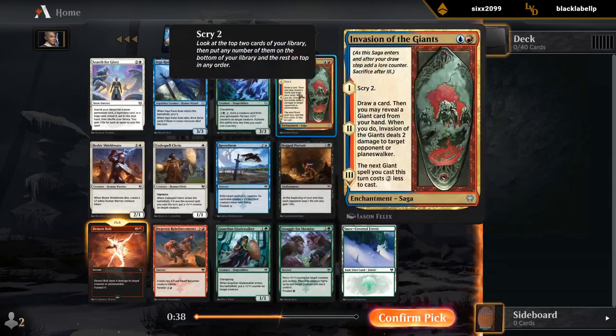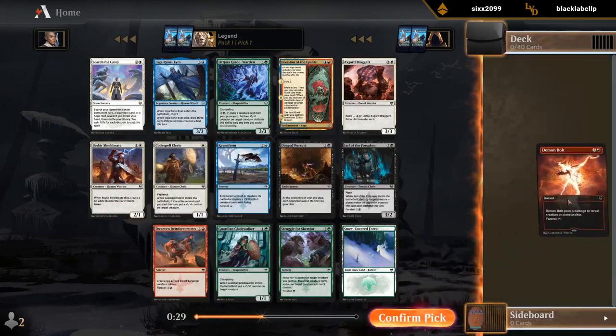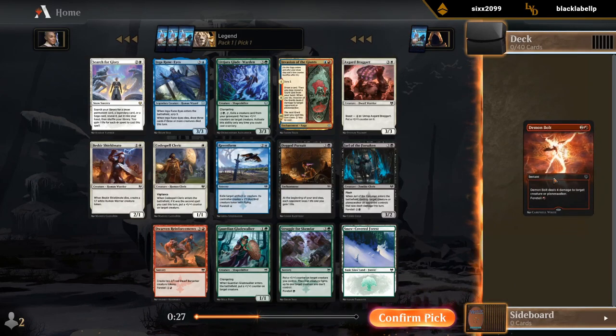Invasion is a ton of fun if it works out for the blue-red giants deck, but pack one, pick one, I'm always taking Demon Bolt. We'll have to keep our eye out on what to potentially wheel. There are a few good green cards, including snow-covered forests, so that's probably the most likely to get out of this pack.